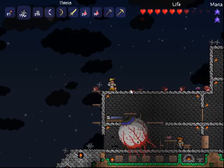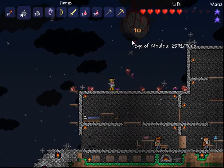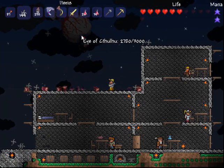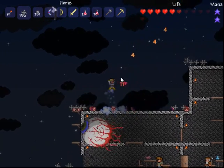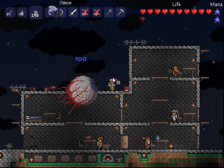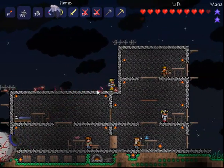I was on my way to the corruption area to get the boss item to spawn this, and it just randomly spawned itself. So I had to go back to base and get my shirkens — the throwing star things — to try and have a chance.